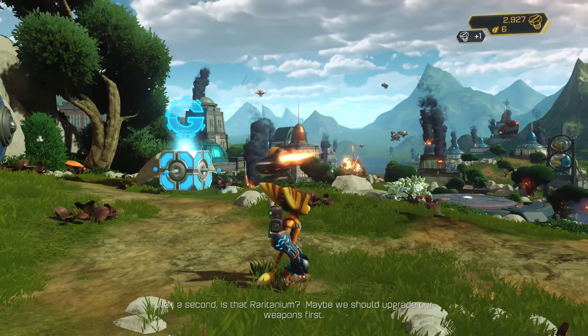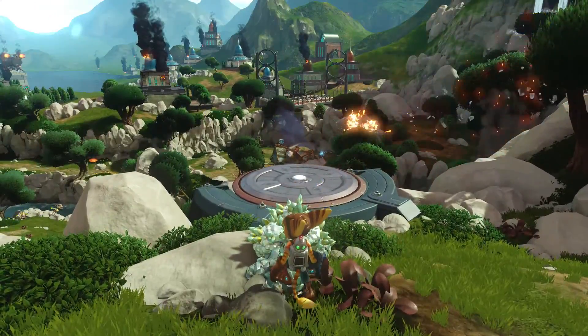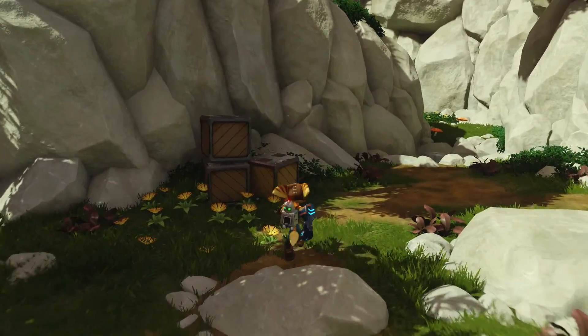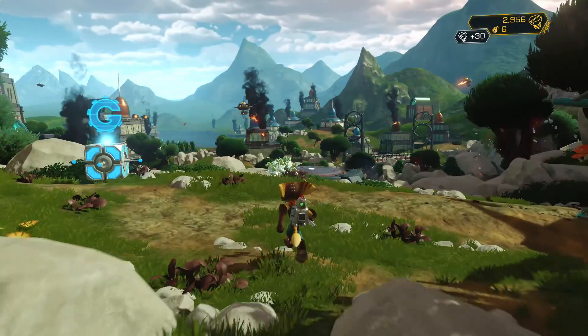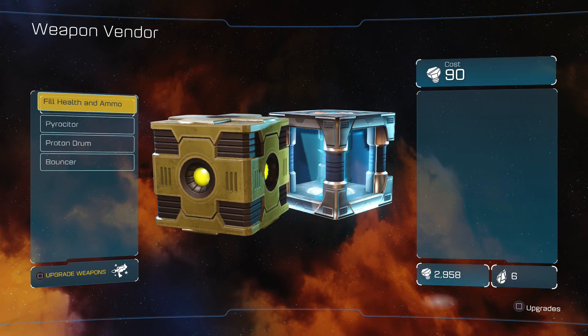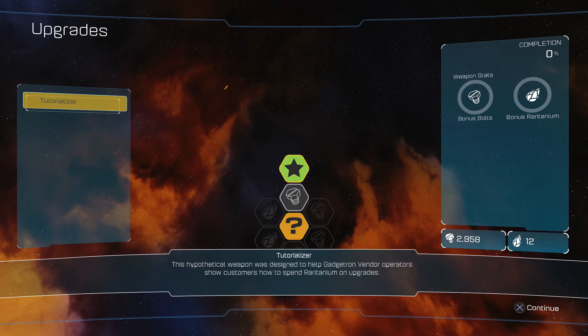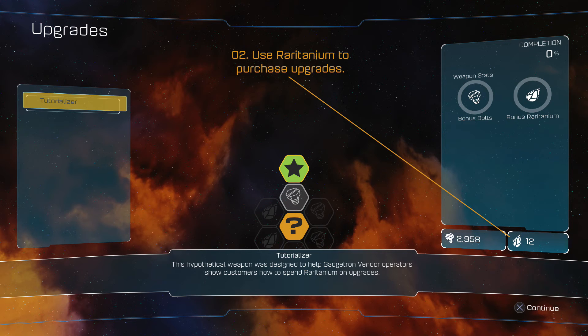Is that Raritanium? Maybe we should upgrade our weapons first. What is he talking about? Okay, I'm not sure what's going on, but here's a vendor. To fill the health and ammo, it's 90 bolts. You're going to need Raritanium for this stuff, but we'll use some of mine for now.